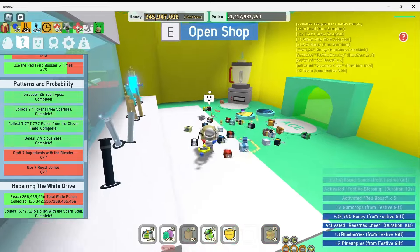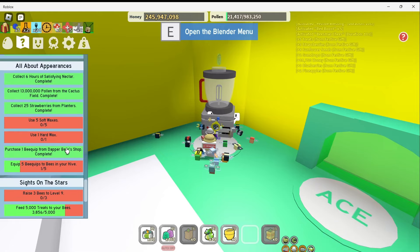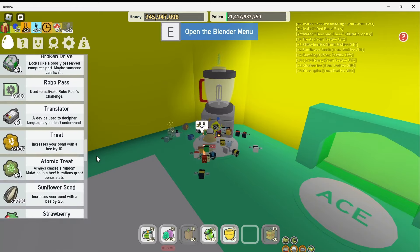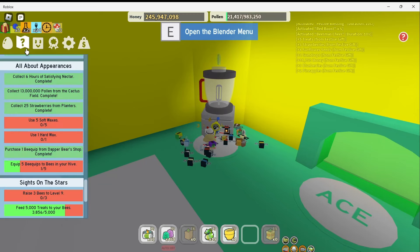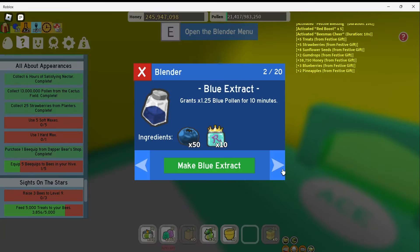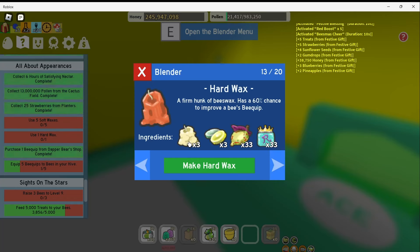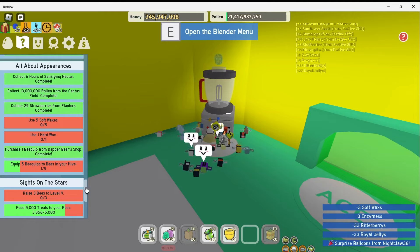Let's take a look — let me get all my gifts. I actually need one of the items crafted for another quest, which is the hard wax, because I don't think I have that one. I have soft wax and this one as well, but no hard wax. So let's get into the blender menu. We need 3 soft wax, 3 enzymes, a bitter berry, and royal jellies. Let's give it a try. Make one. Confirm. That takes 5 minutes, so I will come back for that.